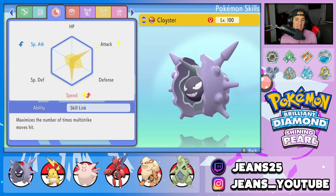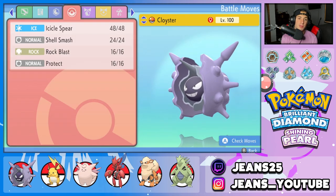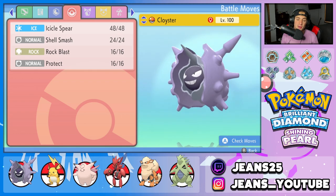EVs are fully maxed out in Attack and Speed. Moveset is Icicle Spear, Rock Blast, Shell Smash, and Protect. The plan is to get Cloyster into battle, use Shell Smash to get the Attack and Speed boost, then the White Herb pops to cancel out the Defense drops, and then just roll from there. At that point he'll outspeed pretty much every Pokemon and take them out in one hit with either Icicle Spear or Rock Blast.